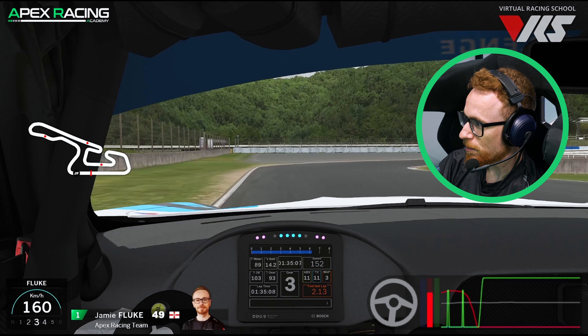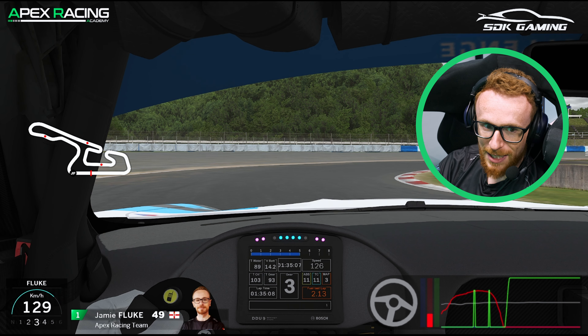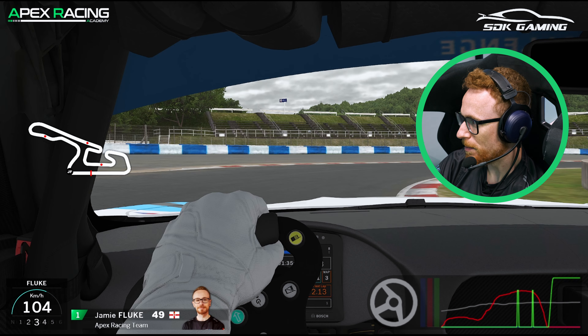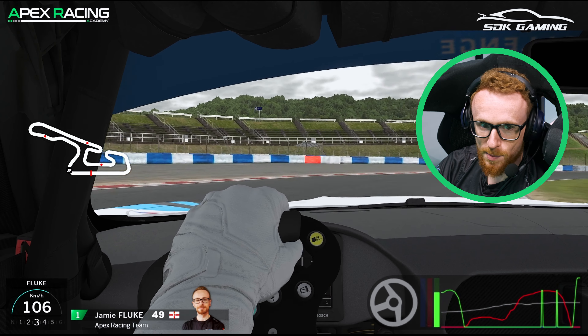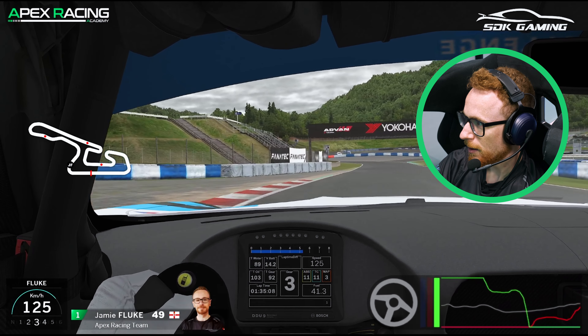Smooth and strong onto the brake, down to third gear. I'm trying to turn in nice and early, picking up the white line if at all possible on the way through — it's not the easiest thing to do, but we do try our best. Once the car is settled on the inside, then we can pick up the throttle nice and smooth and just let the car arc out towards the outside white line.